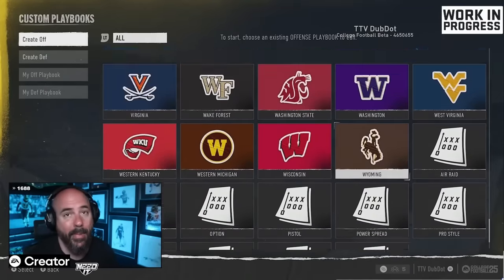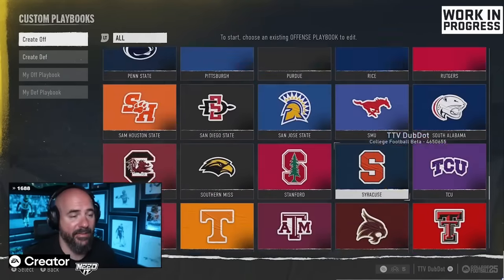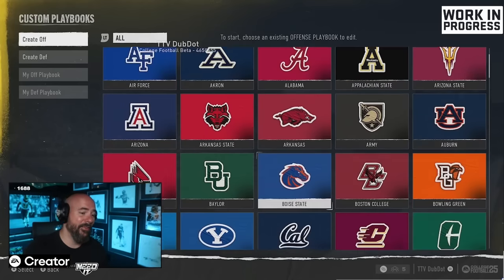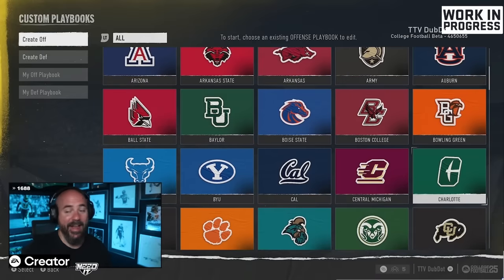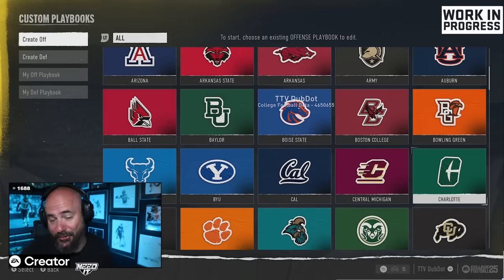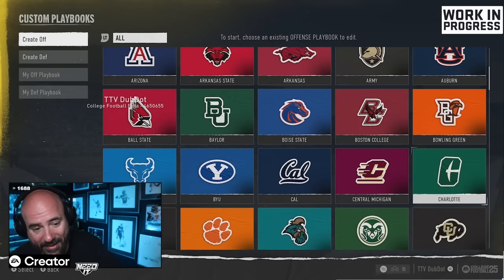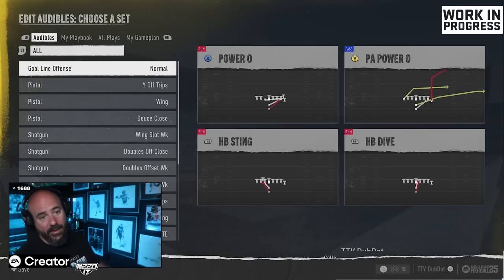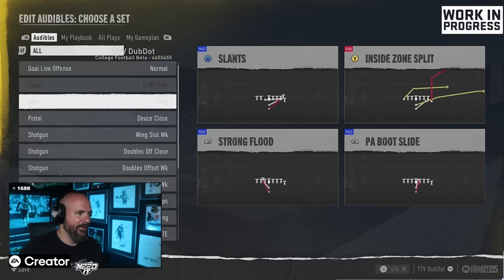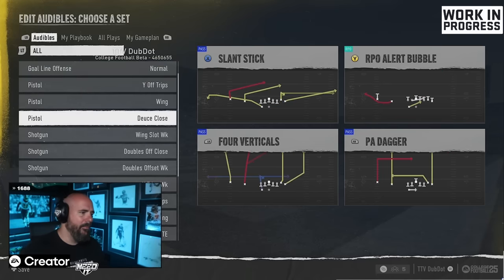The first playbook I want to highlight — you'll never guess it — is Charlotte. I didn't even know they were a college football team. They're green, got a C logo that looks like a pickaxe. I'm assuming it's Charlotte, North Carolina. The reason I like this playbook: it has Pistol, Will Do Wings for some decent runs and options, but most importantly it has Tight Doubles.